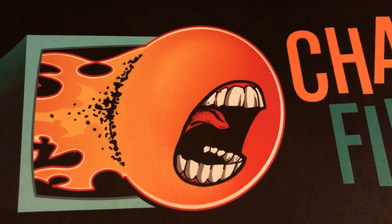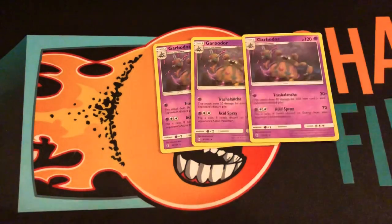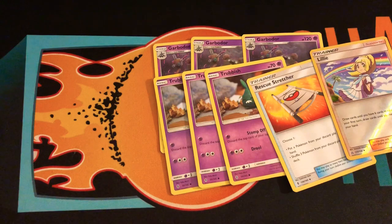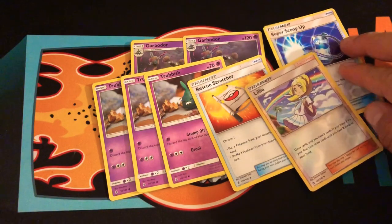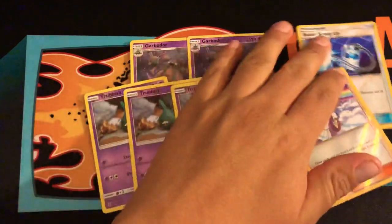So there are nine Omastar-line cards. I'm thinking of taking out those and replacing them with three Trevenant — that's six cards — plus an extra Rescue Stretcher so I can get those guys back. I'll be playing two of those, and adding another Lillie. Obviously if the other one is in the prizes you have a backup. Also considering two Super Scoop Up — you never know. So I'd probably swap those cards out and try that.